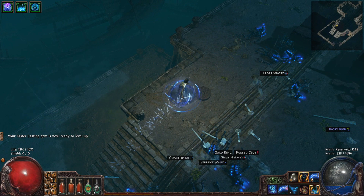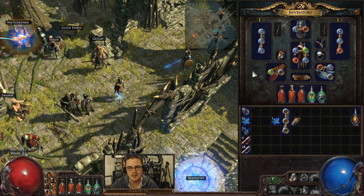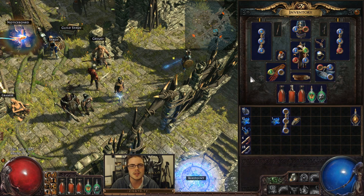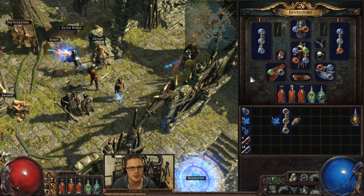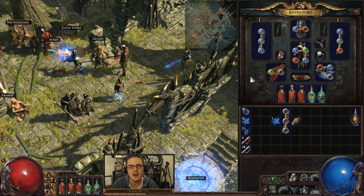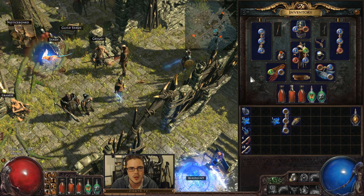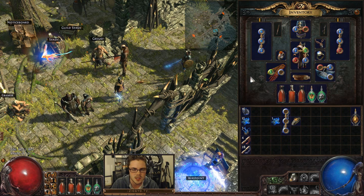You're going to be running these gems in plus-one wands or scepters — scepters are a better choice. For some reason I've only been able to find wands, but scepters are fine. All you need to do is find a three-linked wand or scepter, preferably with the colors you want to save a bit of currency. Finding those pre-three-linked ones is mandatory. You can get away with two links early on before you get all your support gems, but eventually you're going to want those three links.